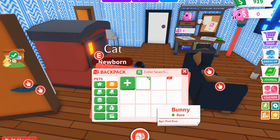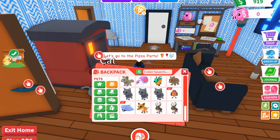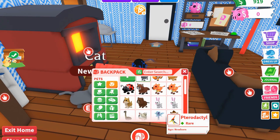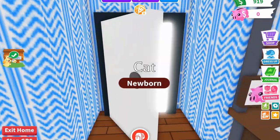You want to go to the pet you want to duplicate. I want to duplicate this cat that I already have out.